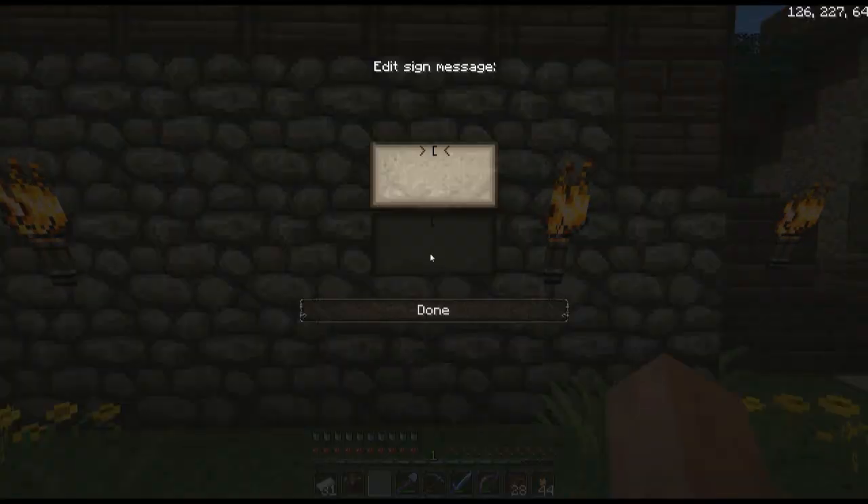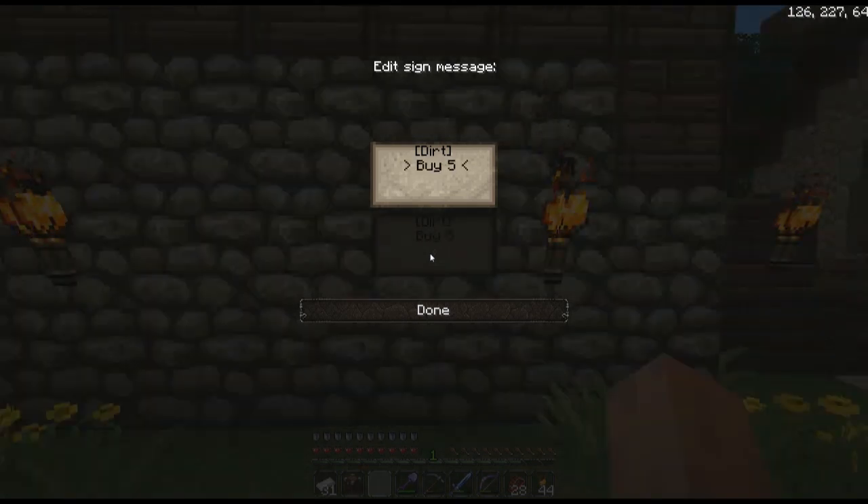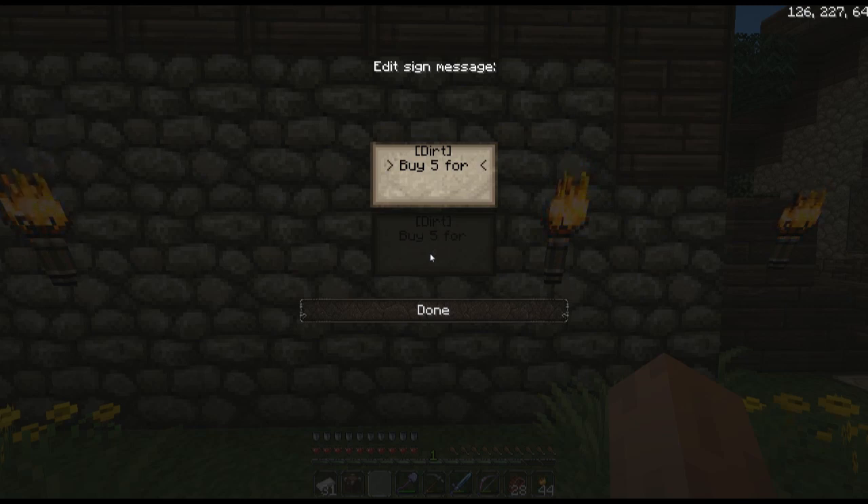Put the sign on the wall, open a square bracket, put in what you want to sell — so for instance, dirt. Then on the second line you put how much customers can buy: for example, buy 5 for 2 IM.